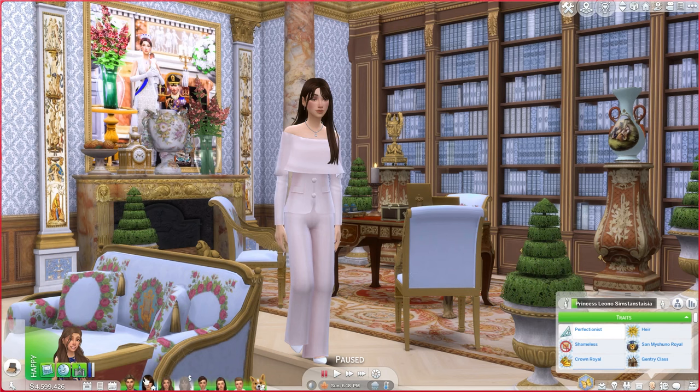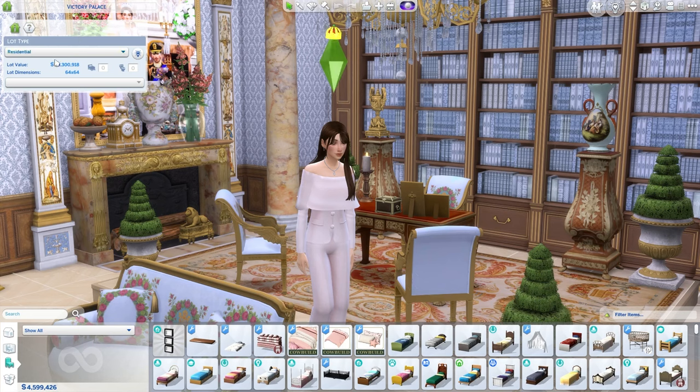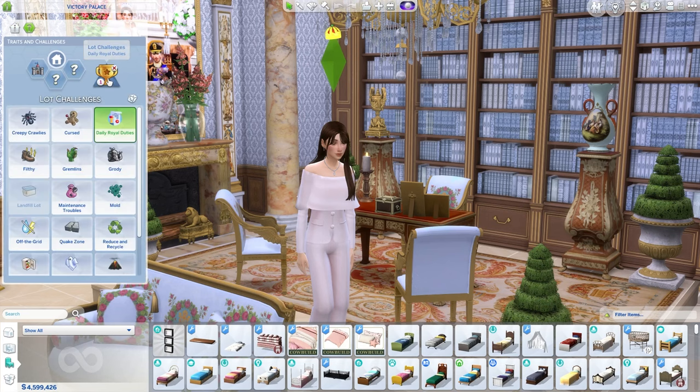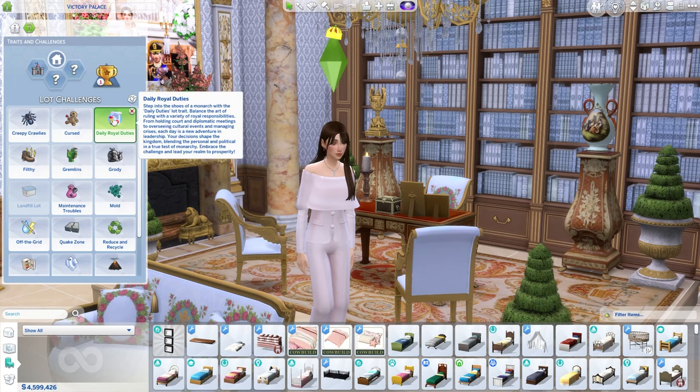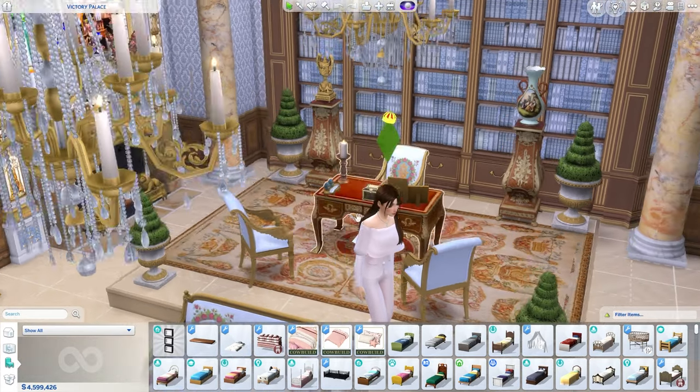The daily duties is a new feature of the royalty mod. In order to get it to work, in the venue info or lot description you go into lot challenges and then we have the royal residence lot type, and in the lot challenge you do the daily duties one. So this is 'Daily Royal Duty' - step into the shoes of a monarch with the daily duties lot trait. Balance the art of ruling with a variety of real responses, from holding court to diplomatic meetings, overseeing cultural events and managing crises. Each day is a new adventure in leadership.